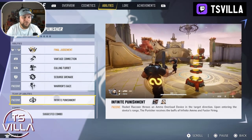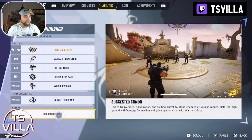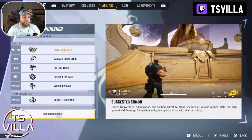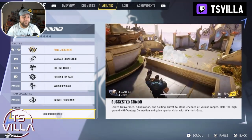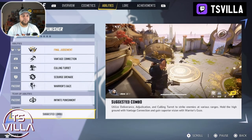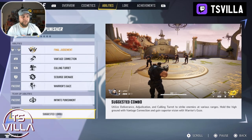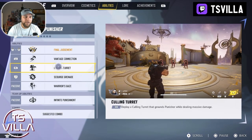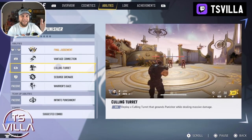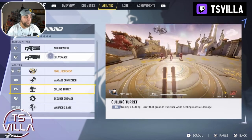If you want to learn how to play Marvel Rivals, pick up the Punisher — one star. He's one star for a reason; there's nothing fancy about it. They have a suggested combo on this list: utilize Deliverance — shooting — then Adjudication with the shotgun, then get yourself up there with the zip wire and place down the culling turrets from a high vantage point. Look how simple that is.